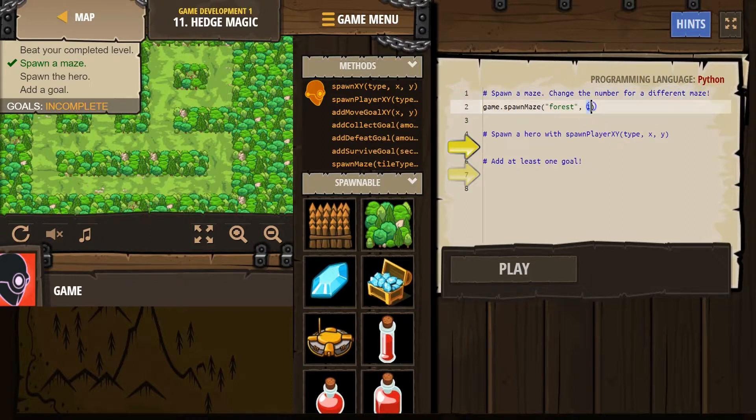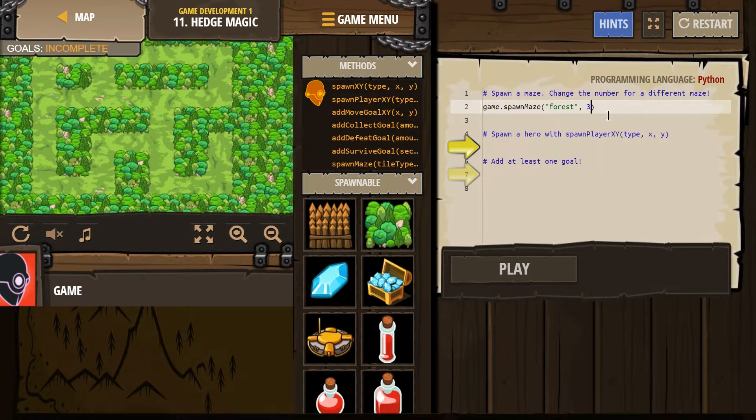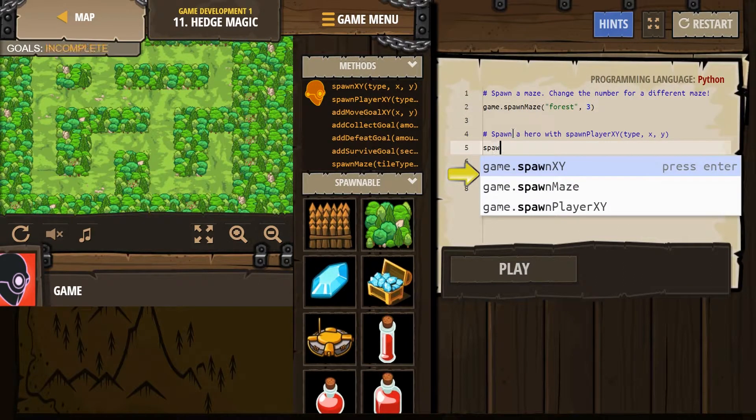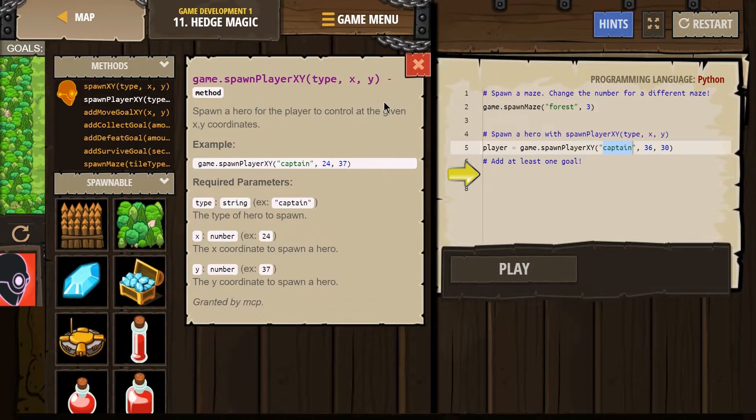I don't know how many numbers we can do. It does change — cool. Spawn a hero with spawn player XY. Spawn player XY. And then is it going to have captain?